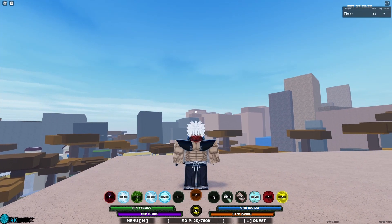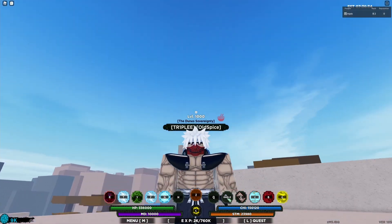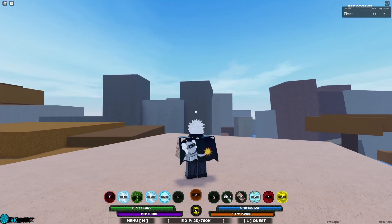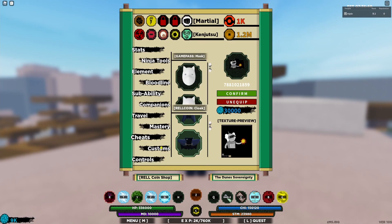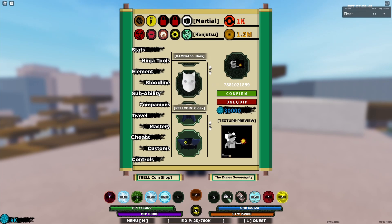Welcome back to another video, hope you guys are having a fantastic day. They did release these new capes in the Halloween update. They released these new capes right here — this one right here costs 30k real coins. It's the third cape down. It's pretty dope; I like the old one better but this one's actually pretty cool as well.